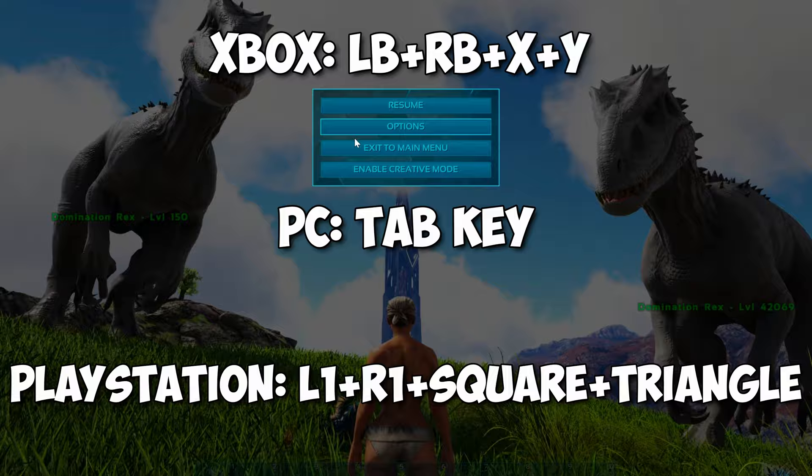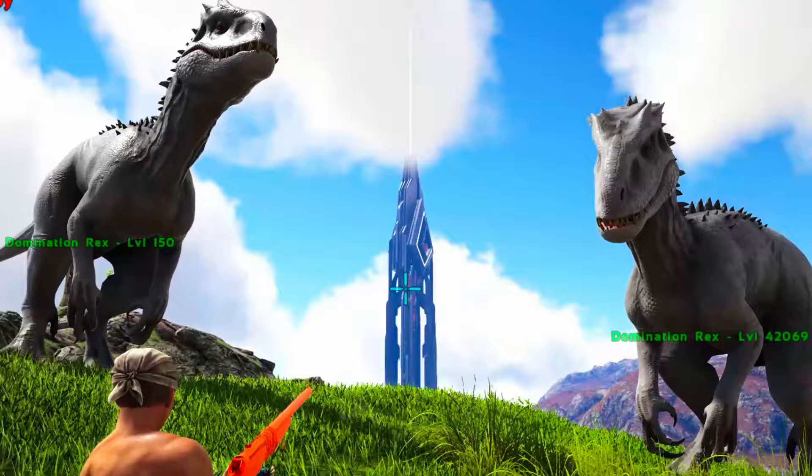To open the admin command bar section, you want to type in the following buttons all at the same time.